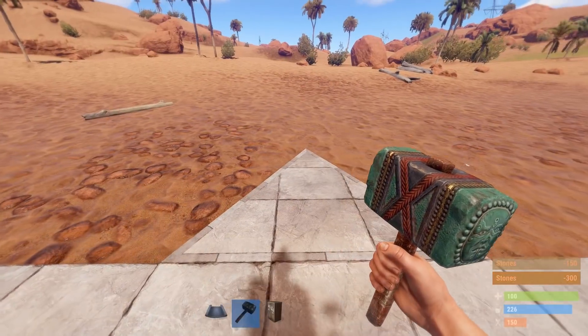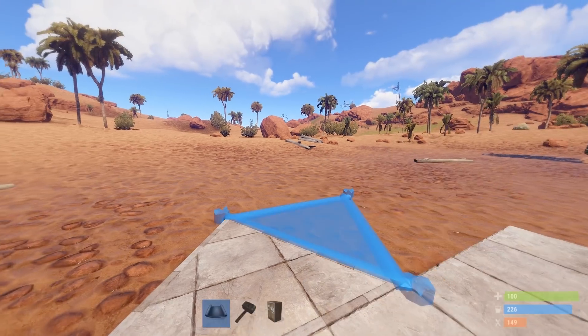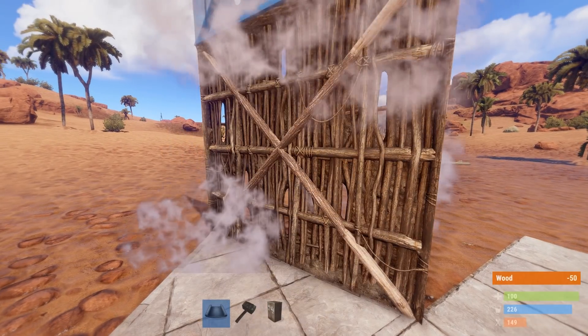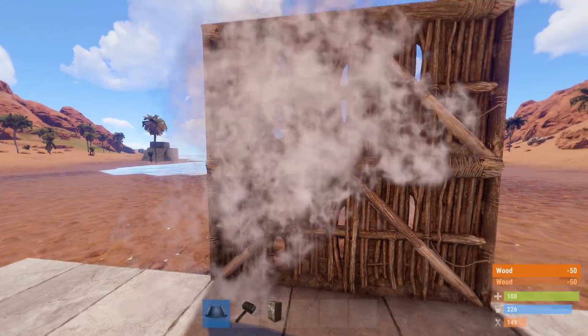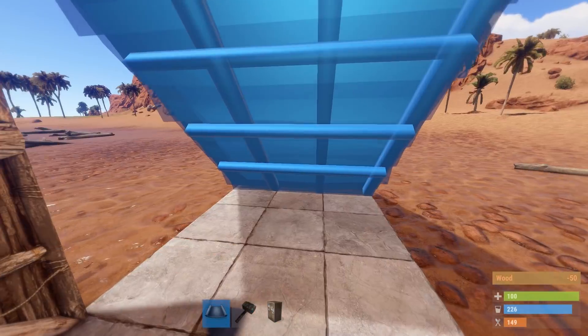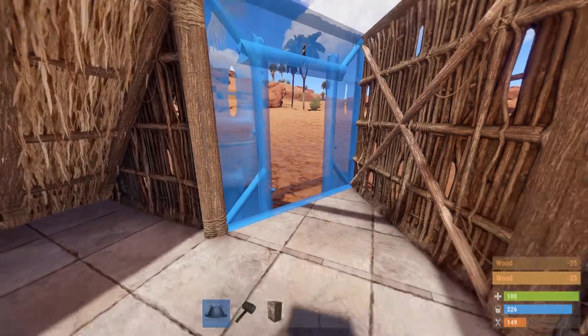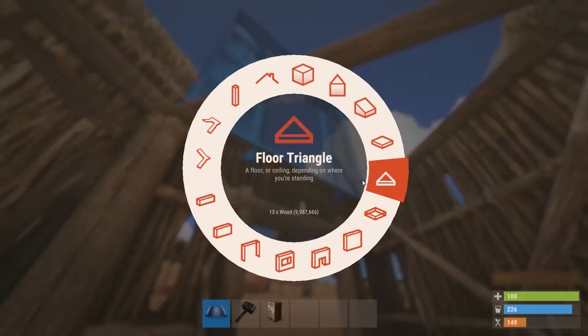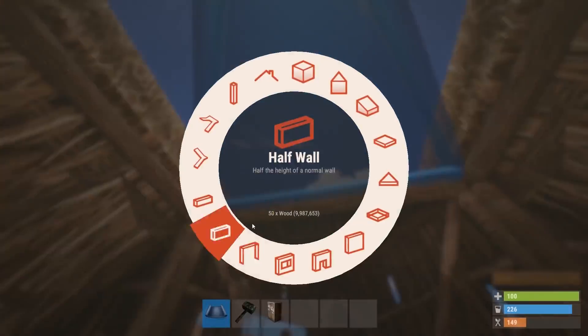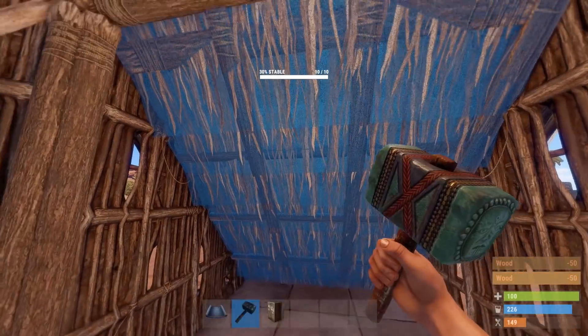Drop down three square floor pieces, one triangle, and stone those up. You want to be moving as fast as possible because this is supposed to get you set up on wipe day within a matter of two minutes. Drop yourself a full wall here, two half walls here, a roof piece here, a roof piece here, a double door frame here, here, here, and a single door frame here. Add a triangle floor piece here, half walls in these positions, and go ahead and stone everything up.